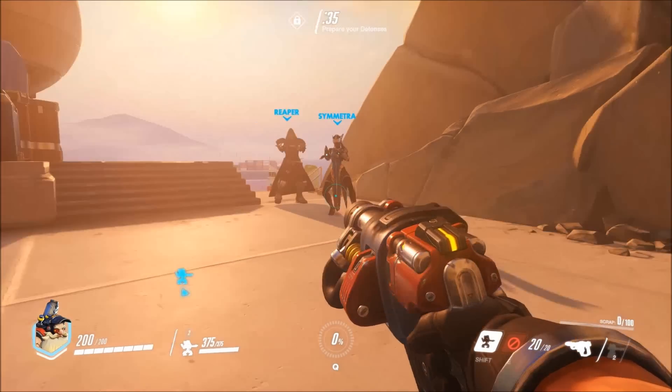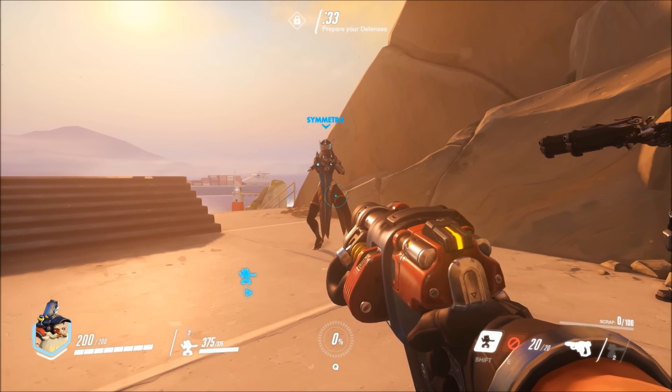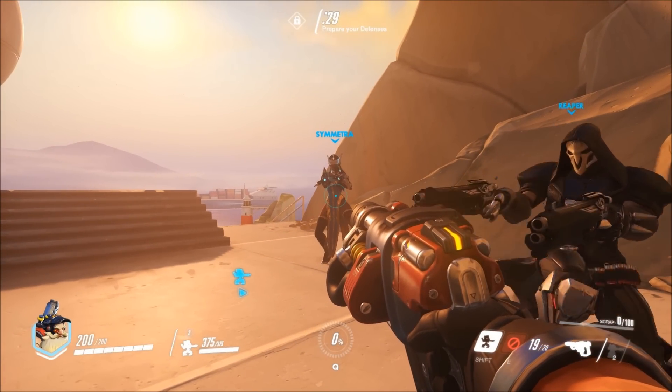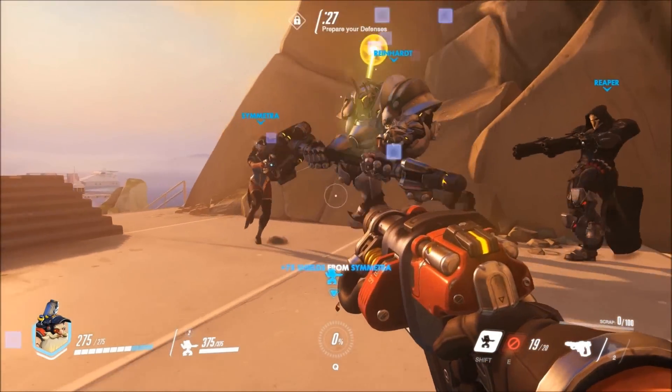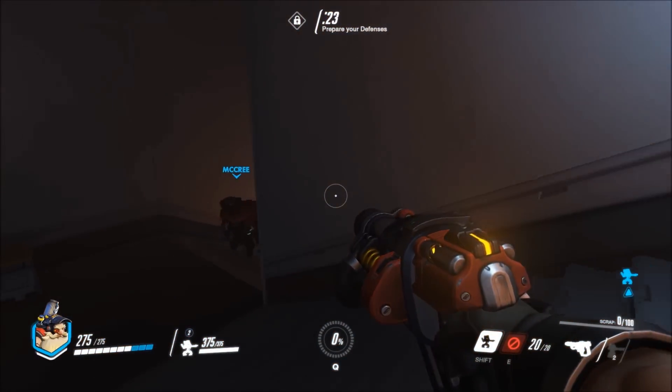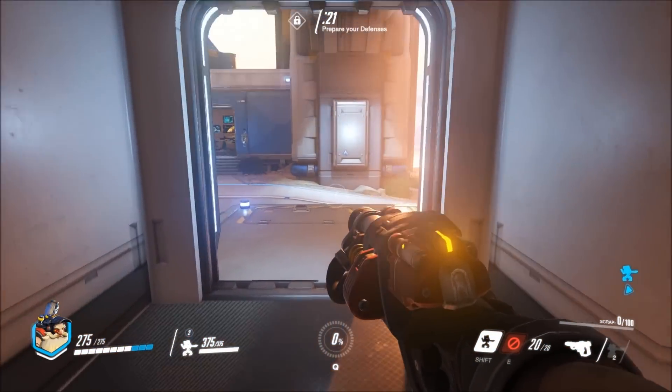His shift ability is Build Turret. Torbjörn constructs an enemy tracking auto cannon. He can use the scrap he collects from dead enemies and allies to repair or upgrade it, increasing its health and adding a second cannon barrel and an actual rocket launcher.